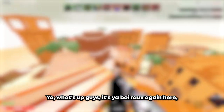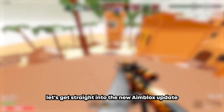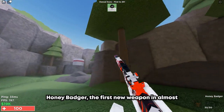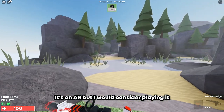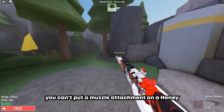Yo, what's up guys, it's Veroxcan here back at it again. Like usual on Saturday, let's get straight into the new AimBlocks update. To start off, we have the new Honey Badger — the first new weapon in almost a year, so this is actually really exciting. It's an AR, but I would consider playing it more like an SMG as it has a pretty high fire rate, good damage, but really high recoil.